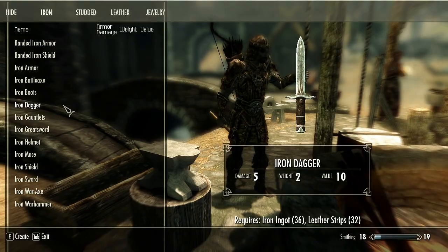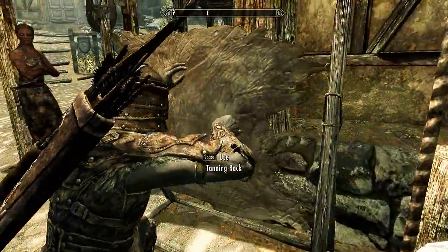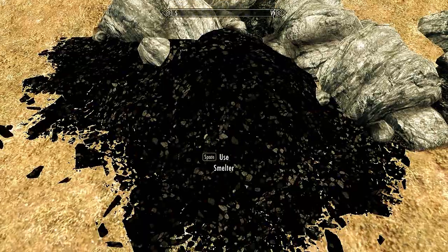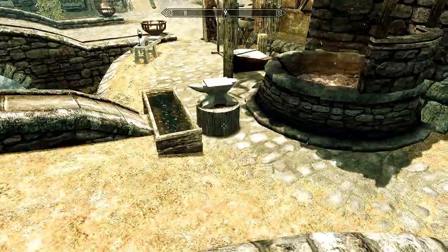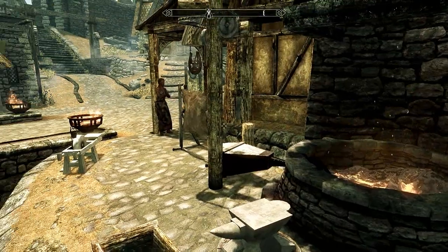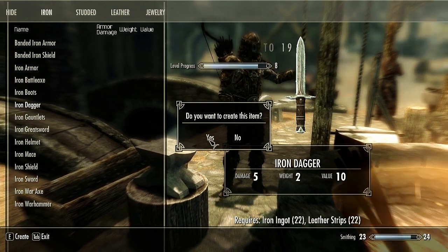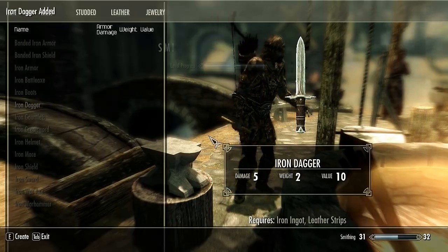Now we need to use the blacksmith forge. Go to iron — iron dagger, which is the cheapest and easiest to make and improve really fast. Just make a bunch of them. And now we have 30 smithing. Let's level up real fast, put some points into health. We're almost level 10 actually. Under smithing, we should probably just get the steel smithing perk.